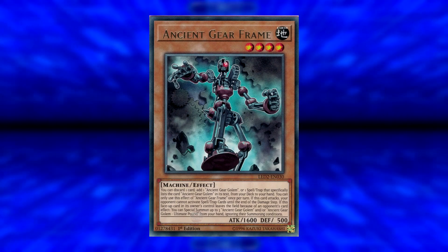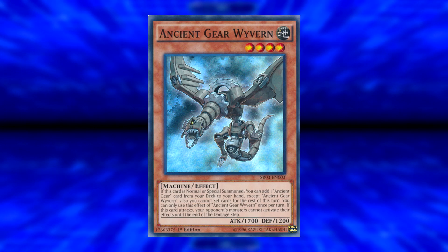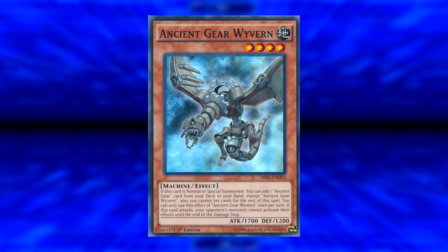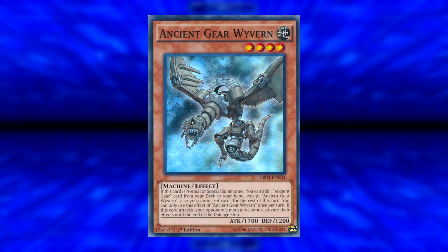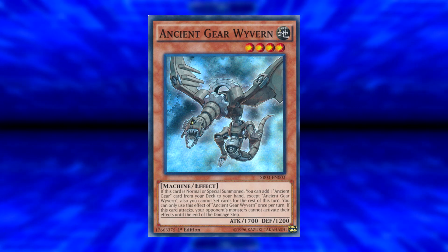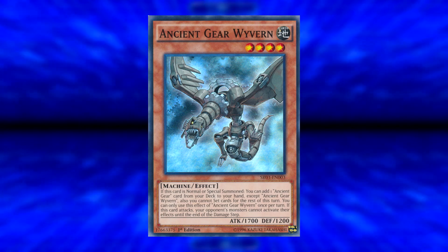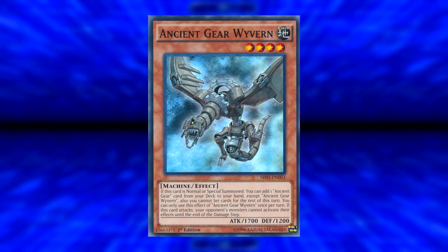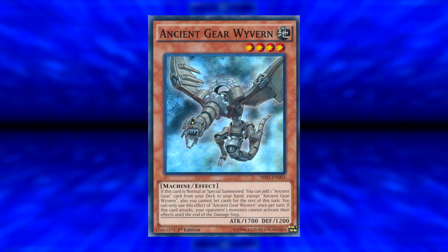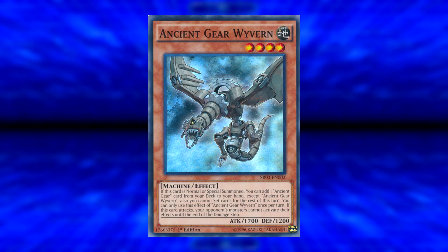Then we have a card I think deserves a much higher rarity — Ancient Gear Wyvern. This is one of the best cards Ancient Gears have in the TCG: 1700 attack, 1200 defense. If this card is normal or special summoned, you can add one Ancient Gear card from your deck to your hand except itself, but you cannot set cards for the rest of the turn — that restriction is not really relevant. Just being able to search any Ancient Gear card on normal summon is insane. It's a hard one per turn, and if it attacks, your opponent's monsters cannot activate their effects until the end of the damage step. You could use Wyvern to search Ancient Gear Box, then use its effect to search Ancient Gear Frame, and combo through your deck quite easily.